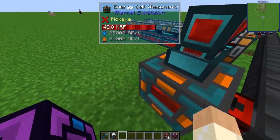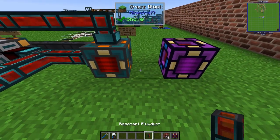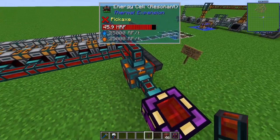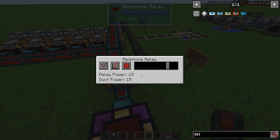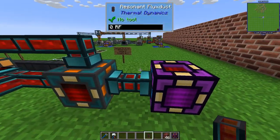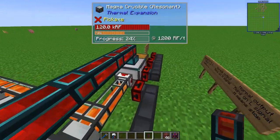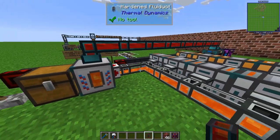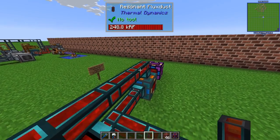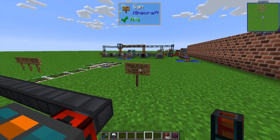So if we start to empty this energy cell, we are draining it — and once we drop below 40 million RF, everything will turn on. Let's see how that looks... there it is. It's a bit below 40 million, so now we can see this one is running, lava is being produced and fed into all the dynamos.